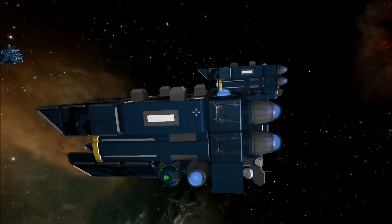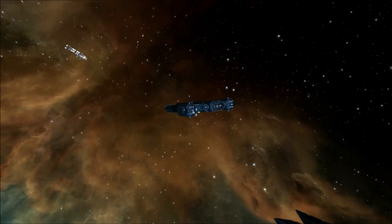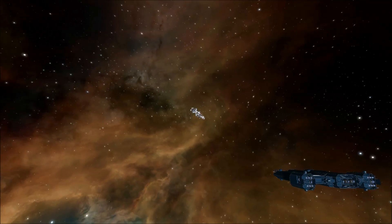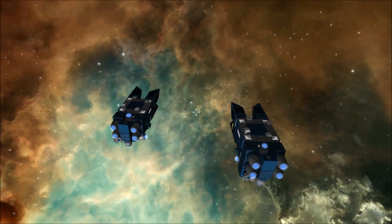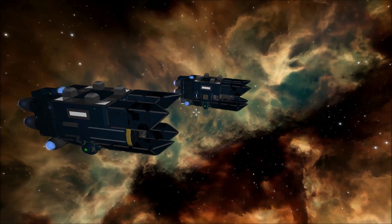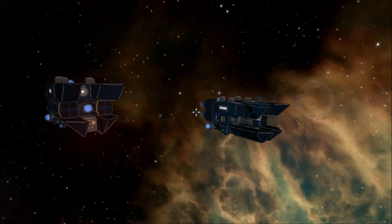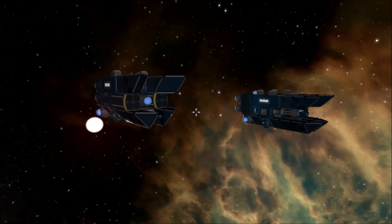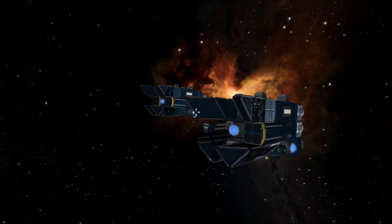These drones would kind of swarm a target. You can see off in the distance the Dione class light carrier — partially complete — that we'll cover next, and way off in the distance is a Tethys set up as an enemy that we're going to attack with these drones. These are able to chase a target and destroy things on it while the carrier stays at a safe distance. If the carrier is chased, it can run away while the drones do their work, focusing on destroying an enemy's engines to reduce its ability to chase, then finishing it off once it's a sitting duck.